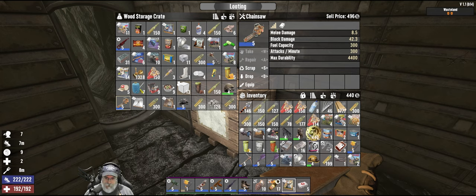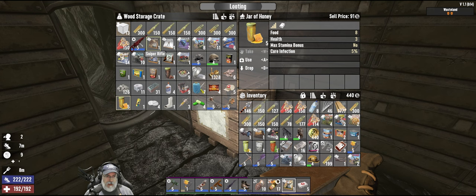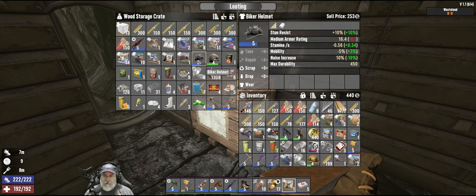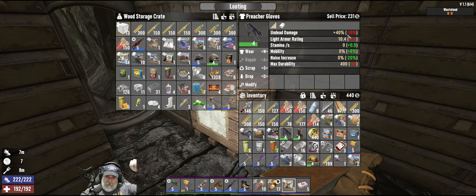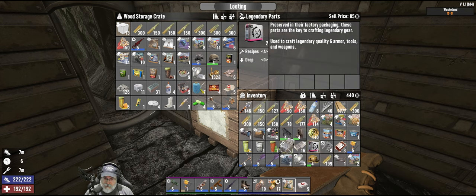Even though we didn't get every single bag, these are nice — and this is really nice. We got a biker helmet with stun resist — not too bad. Lumberjack set, I'll use that for cutting wood. I like the mining armor. We got preacher gloves — those are supposed to be some of the best gloves in the game because of the zombie damage. I should probably make an epic version of those. We got two legendary parts too and a supercharger mod — I wish that would have been the reserve fuel tank, but that's okay.